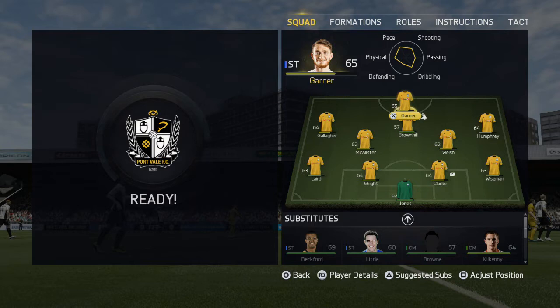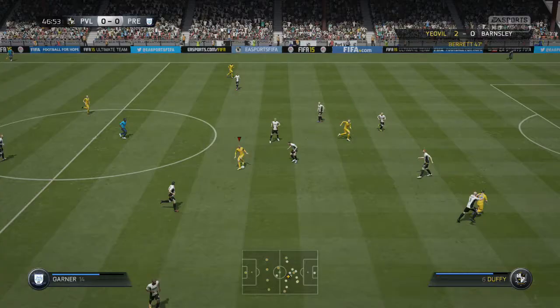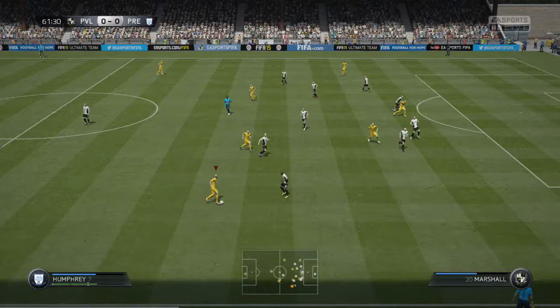Some bad news: we do have Josh Brownhill pulled up in the middle of the match and he is now out injured. What I decide to do is put Gallagher into the middle of the park as the CAM and bring Carl Reid on as the left mid. It's really disappointing to lose Josh Brownhill, but Carl Reid has an instant impact, making the keeper pull off a good save.